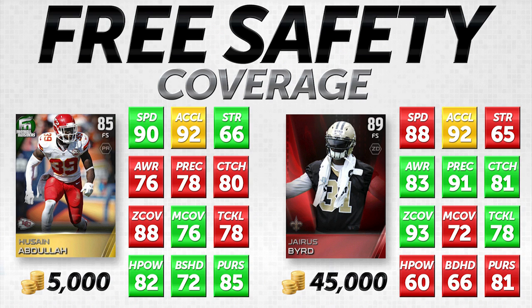First up is the coverage category. On the left-hand side we have Hussein Abdullah, the Football Outsiders item — an 85 overall. On the right-hand side we're comparing him to Jairus Bird, the elite free safety at 89 overall. Jairus Bird is going for about 45,000 coins while Abdullah is only going for 5,000 coins — nine times the price.